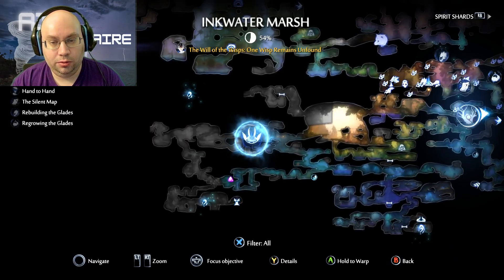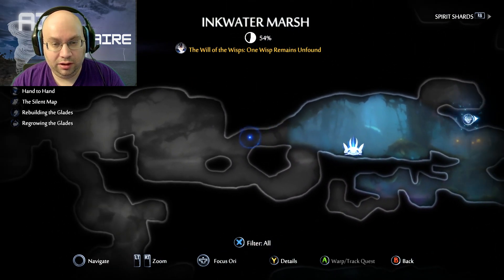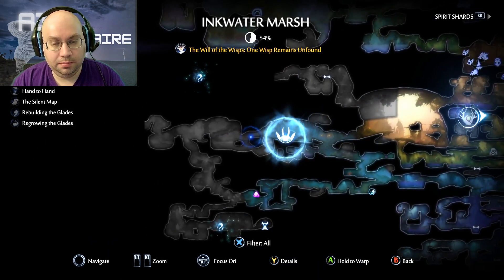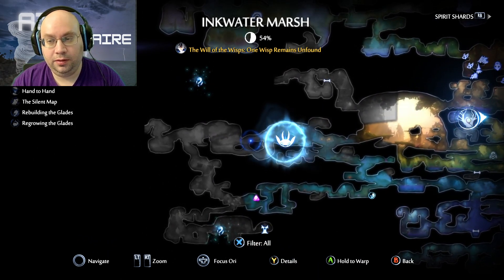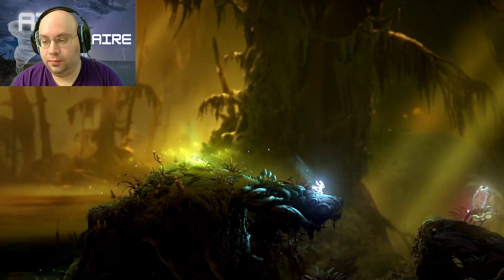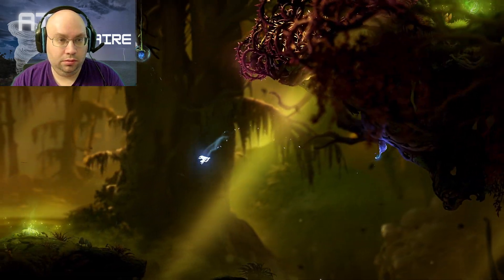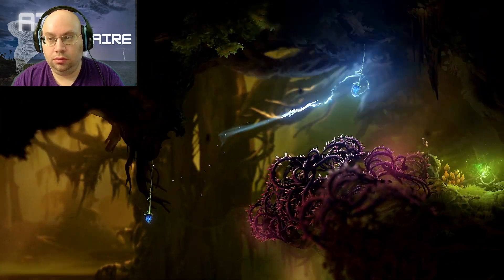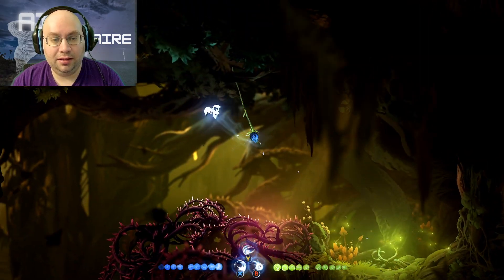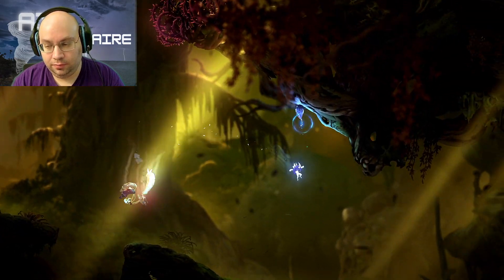So we go to the right a little bit. Looks like not a lot of this area was really explored. So off to the Luma Pools we go. Life cell fragment — that's going to help. More life can never be a bad thing.